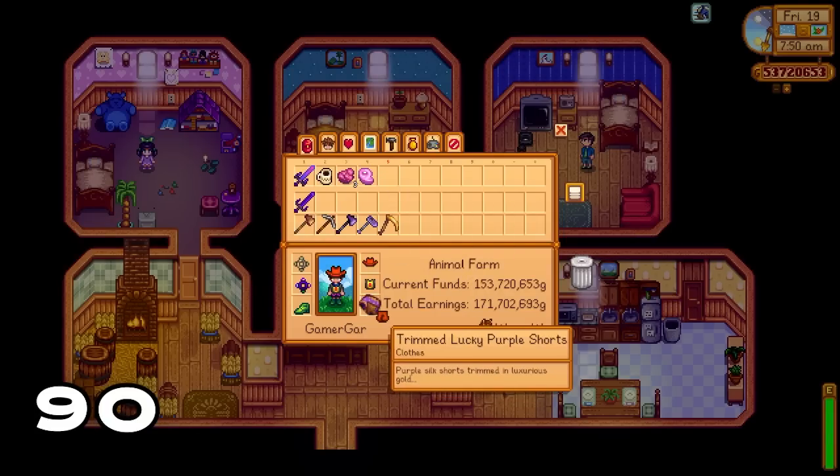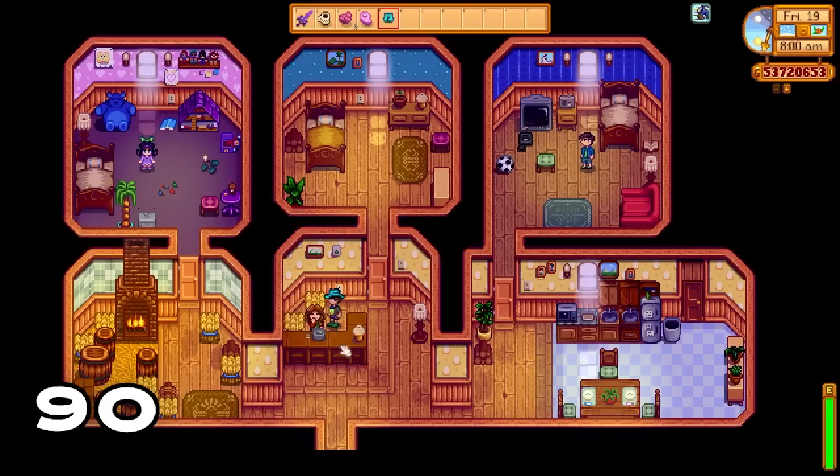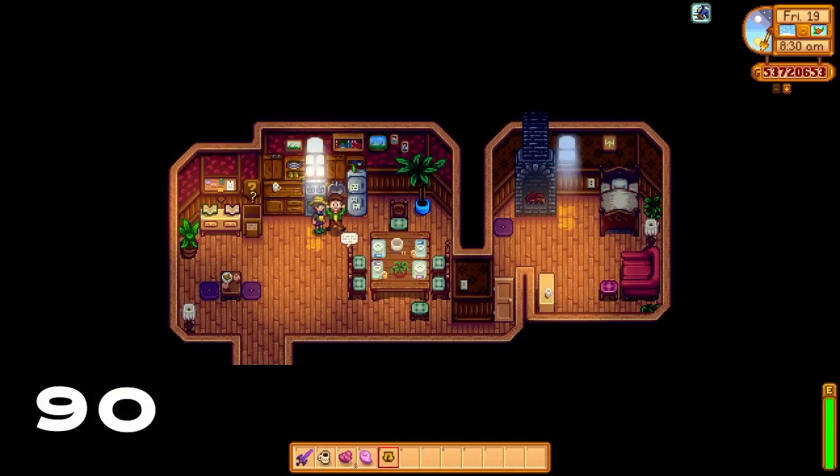Did you know if you equip the staircase in your pants slot you will get the lucky purple shorts? If you speak to Marnie with the shorts on she'll let out a little snigger, and if you talk to Mayor Lewis with the pants on he'll let out a huge yelp.